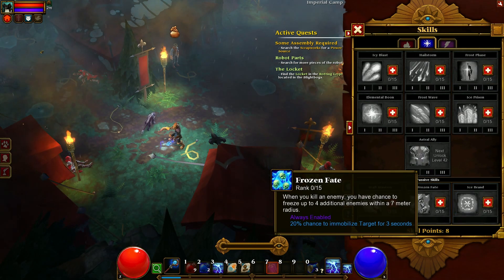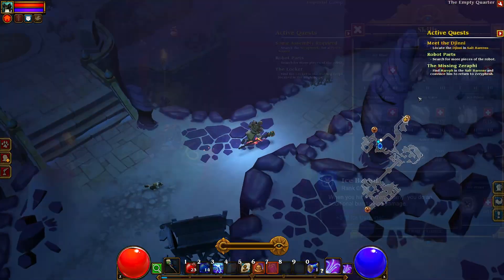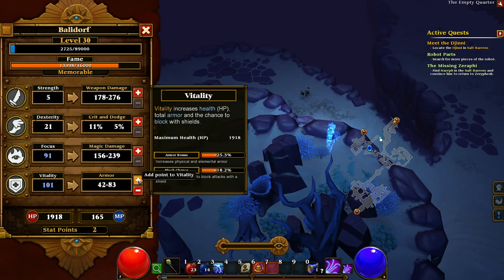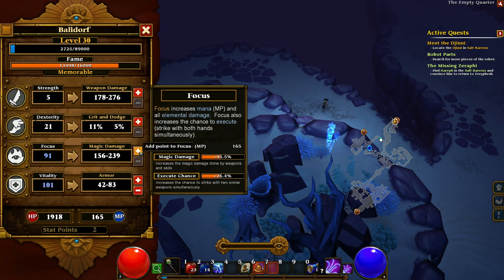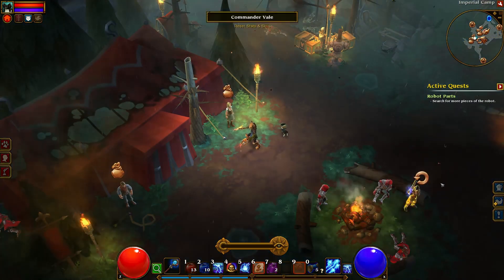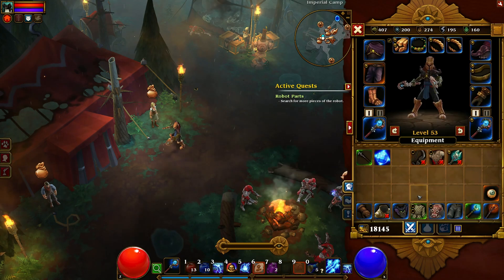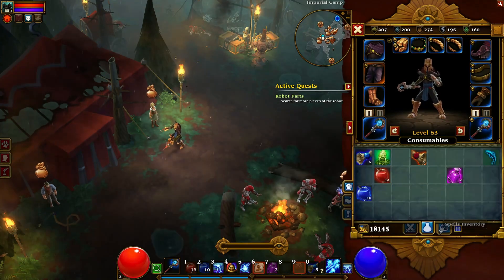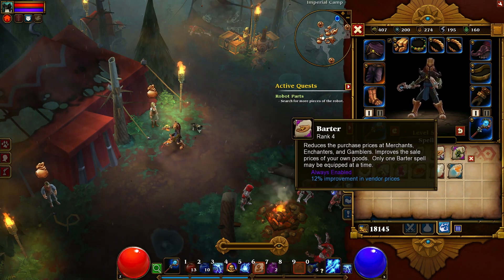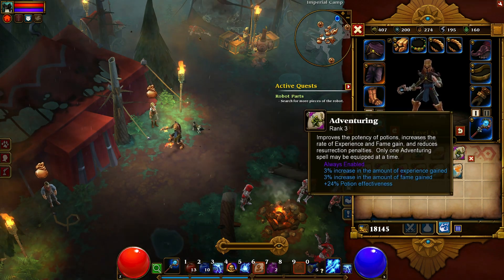I focused mostly on the lightning tree, as I like firing lightning. Besides the actual abilities, there are general attribute stats you can add points to whenever you level up — five in fact: strength, dex, vitality, and focus — each increasing different values from crit chance to health, physical and magical damage. Besides class-specific abilities, there are also general spells learnable by any class, more generic in nature, with buffs like movement speed increase or additional mana regeneration, giving the player a little more choice in how to build their character.